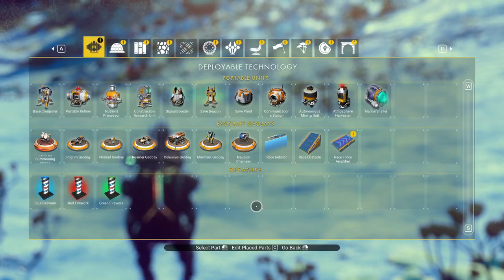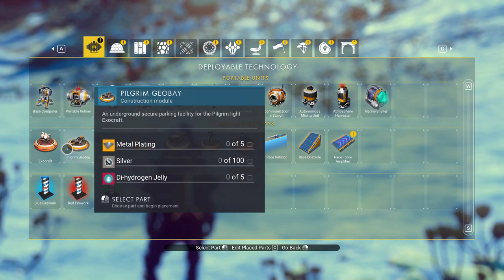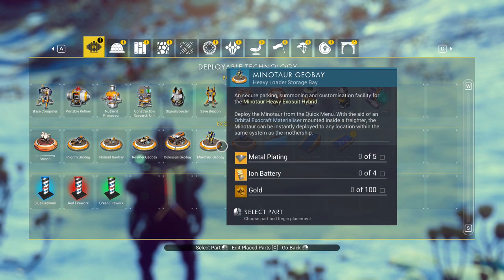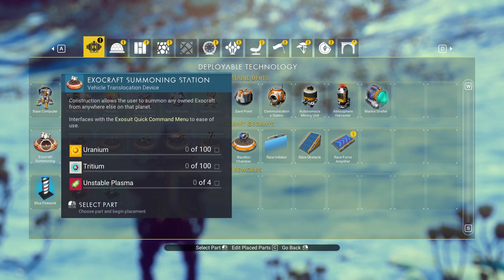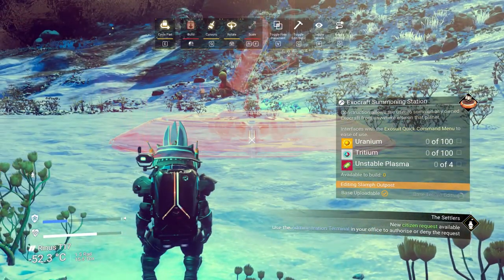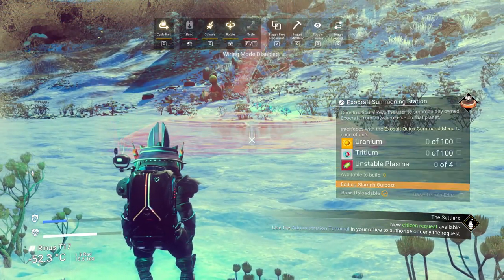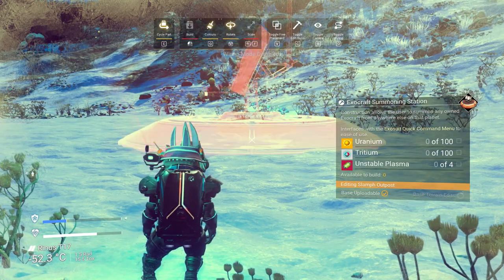The very next thing we're going to do is open up our build menu. As you can see, I have no resources to build any of this stuff. However, I'm going to go ahead and build an Exocraft Summoning Station. I'm going to click around just to show you I can't build it. But if I press my Q button, this is going to take you to the brand new toggle wiring system that's been implemented into the game.